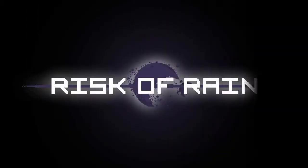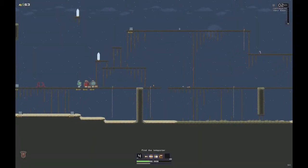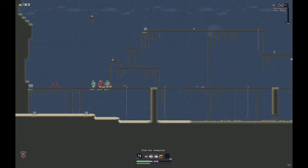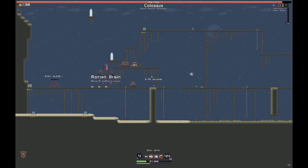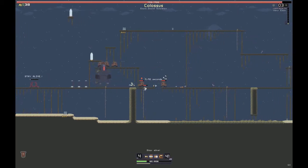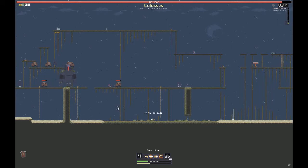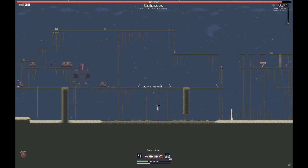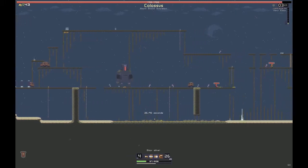Risk of Rain is another retro platformer with RPG elements, and the little character you can just see on the screen. Each level you have to find the teleporter - that thing there - and then survive until it's active. Once you start the teleporter, some massive enemies appear, like that giant robot. It's not a spoiler to let you know that robot will kill me in the end, even though I do manage to kill some things at the cost of quite a lot of health.